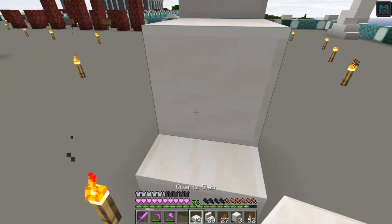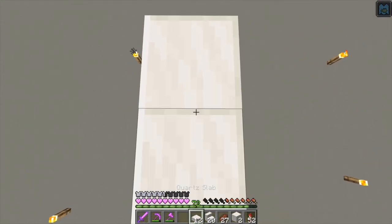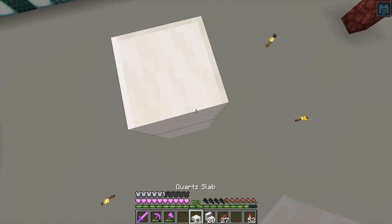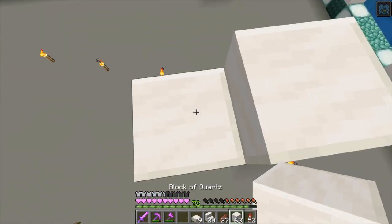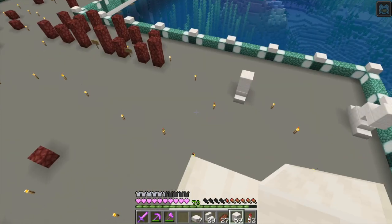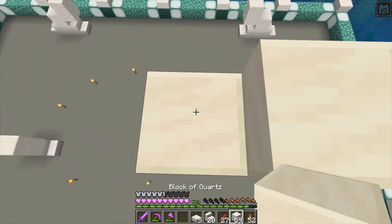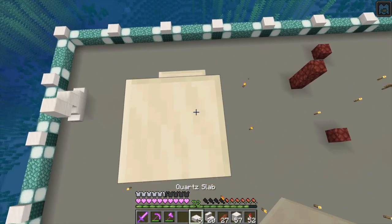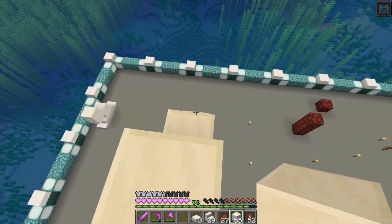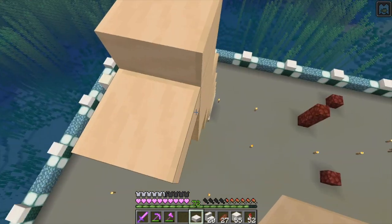I thought we would just come on here and start working on this. So these are all going to basically connect up just like this, so it's a really simple way of coming up here. And we're going to do it on that other side as well. By using the slabs on the top, not only does it make it look like it's better connected, but it's going to make it so that nothing can spawn on top of this, which is going to be pretty important.